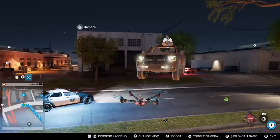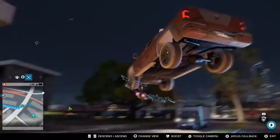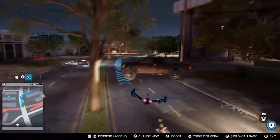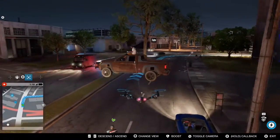Now the last part I'm going to show you is doing the glitch with the forklift. Using a forklift will allow you to pick up vehicles and make it look like the vehicle is flying around. Now that's pretty cool.